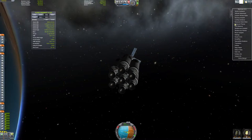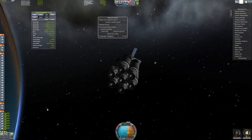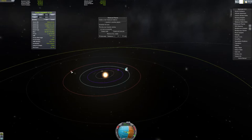Let me bring out a maneuver planner to transfer to another planet and select Duna. Ike is Duna's moon - Duna is now target. Create node.